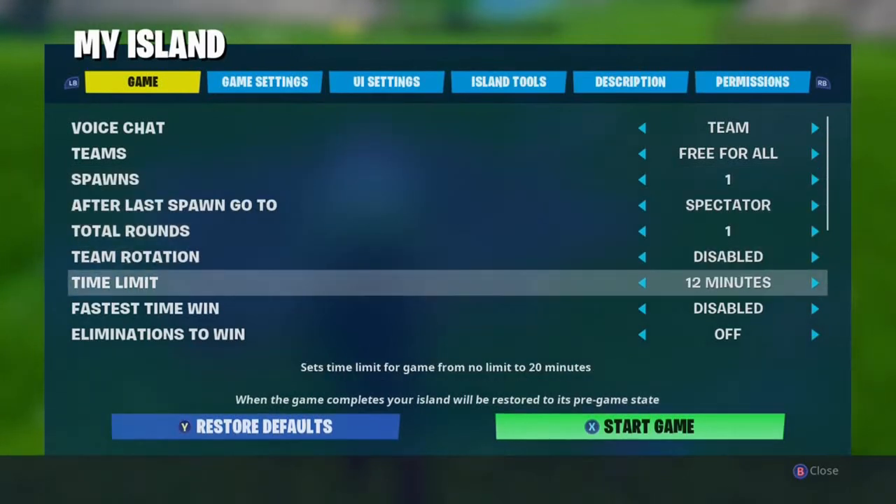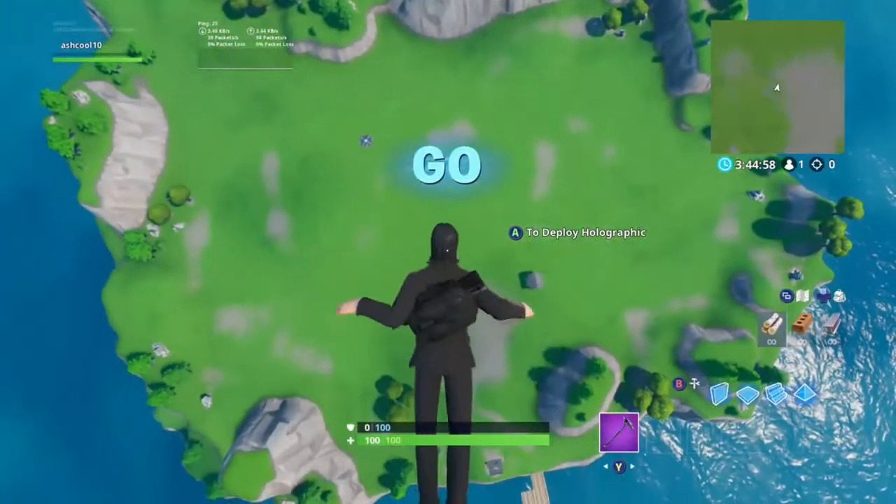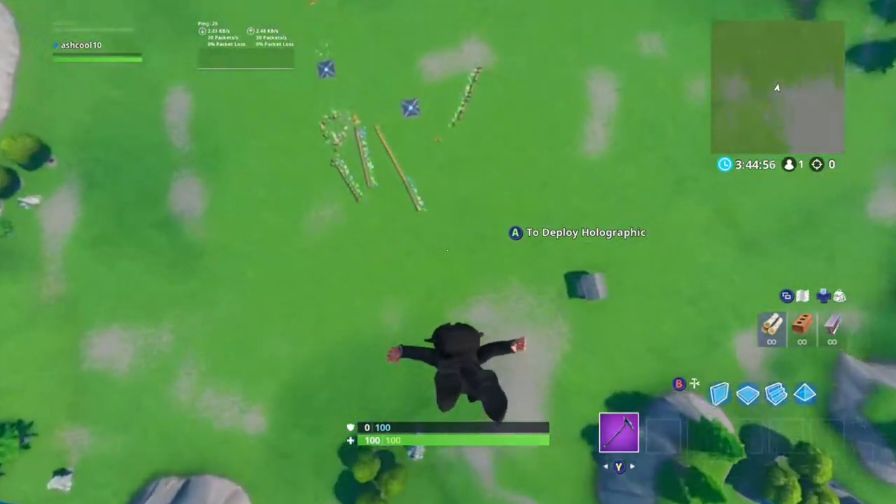Press start, go to my island, and then just press X to start game. I changed the time limit to none because I didn't want a time limit. It will start the game and you can actually come down here and see your work actually work.